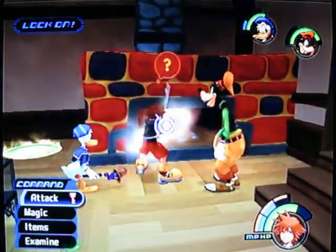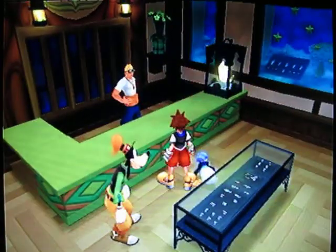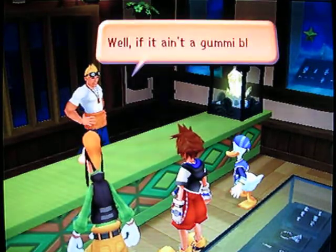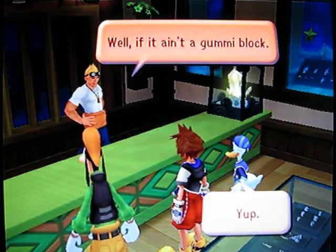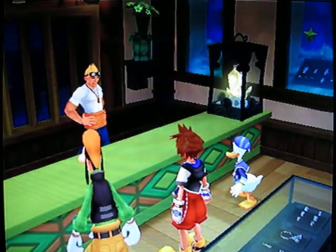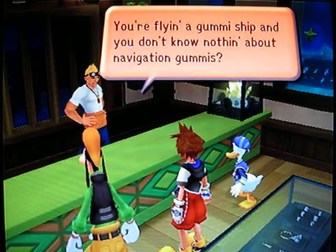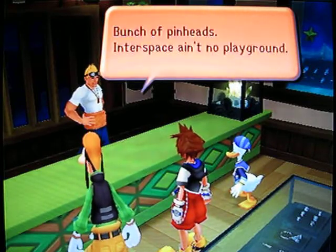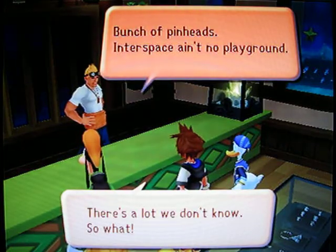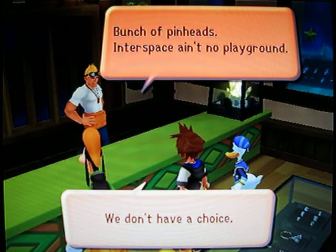Let's just light this fire, get a little more cozy in here and have some crackle effects. And now we talk to Sid. What have you got there? That ain't a gummy block. You're flying a gummy ship and you don't know nothing about navigating gummy. Bunch of pinheads. Enter space ain't no playground. There's a lot we don't know. So what? We have to use a gummy ship to go to other worlds. We don't have a choice.